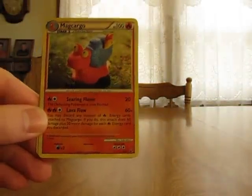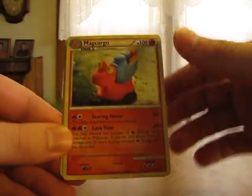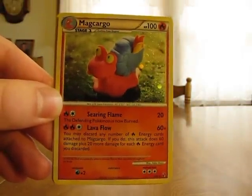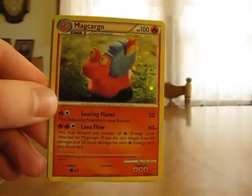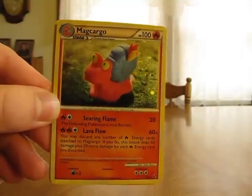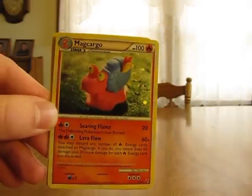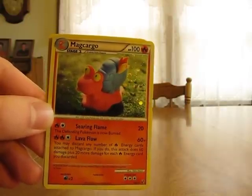The next special condition is Burned — this is actually the newest special condition in the trading card game. Searing Flame on Magcargo says the defending Pokemon is now Burned, plus it does 20 damage. When a Pokemon is Burned, you place a burn marker on it, which you get in any of the pre-made theme decks. Then between each turn, a player must flip a coin — if it's tails, you put two damage counters on that Pokemon; if it's heads, the Pokemon doesn't receive any damage, but it's still Burned. The only way to remove the Burn condition is to use a card's move, a trainer card, evolve it, or retreat it to the bench.